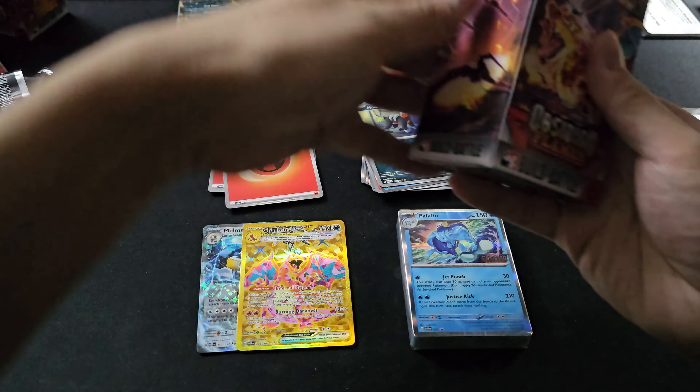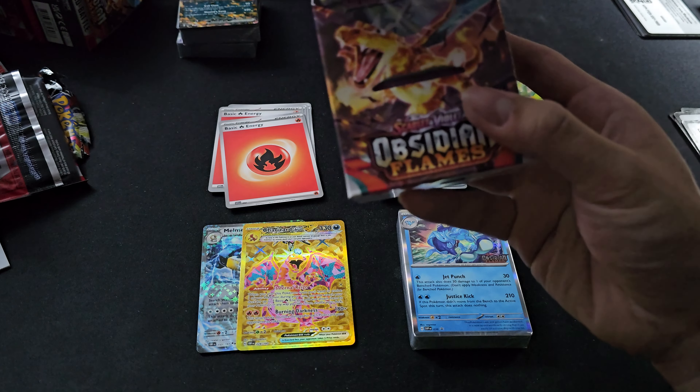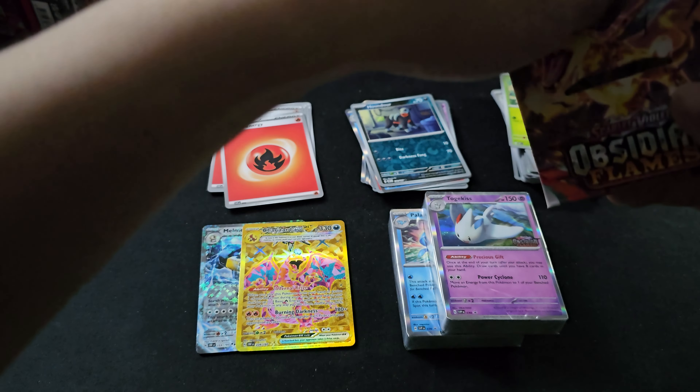So we actually have two hits out of seven packs. And we have — oh, Togekiss! Palafin, Togekiss.